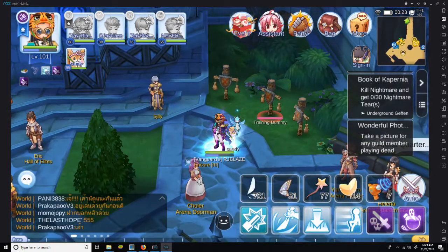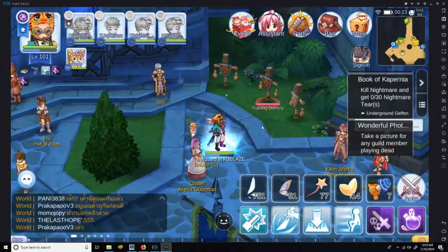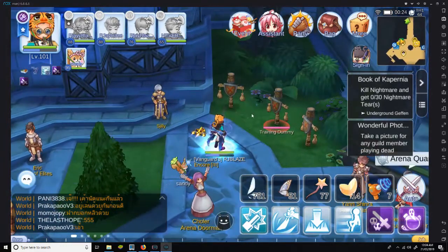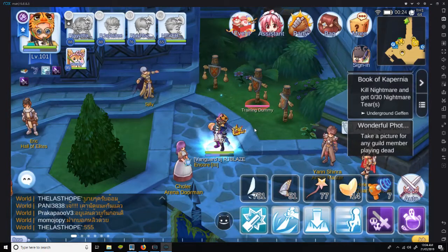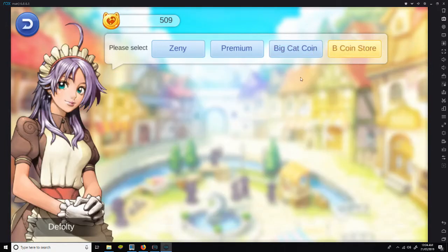Now we switch to the Gutswing. This is from the Ultraman event. You're going to find out if it's worth it to purchase from the VCC or Bitcoin store.